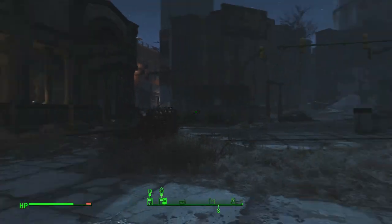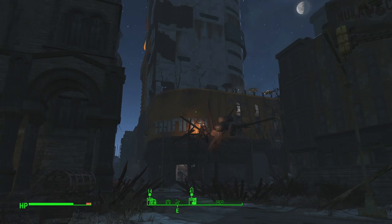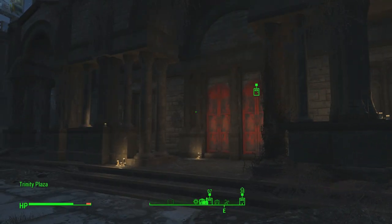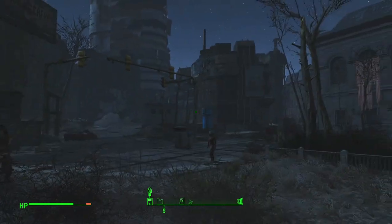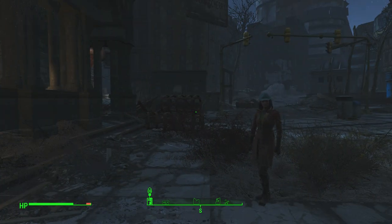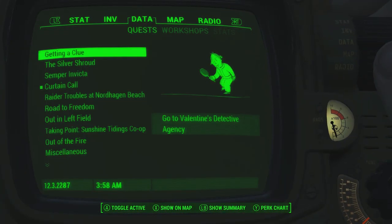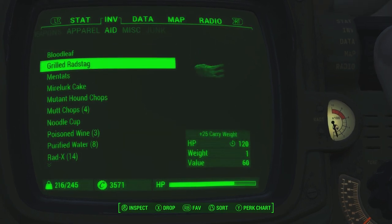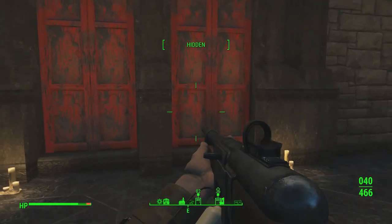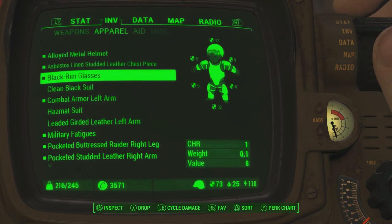Here we are at Trinity Plaza. I actually thought it was just going to be in one area. One of our objectives is over there in that tower, but the other one is in the church - apparently Trinity Plaza is explicitly talking about the church. Maybe we should do this first, because it'll give us a little practice, since they're super mutants at both places. I don't know exactly what we're in for. Do I have anything to munch on quick? Got my ramen on. Now we're gonna go inside the Trinity Church.